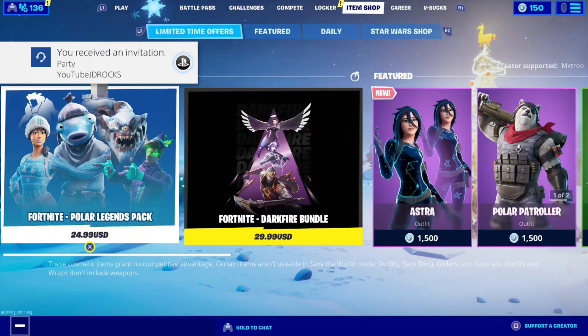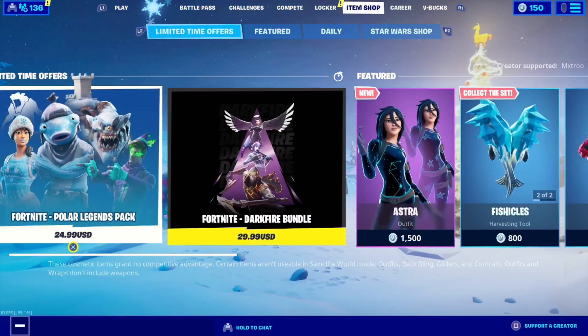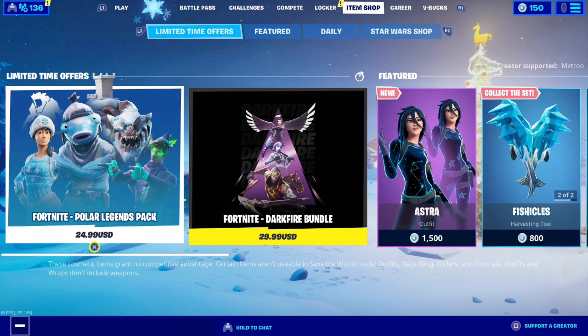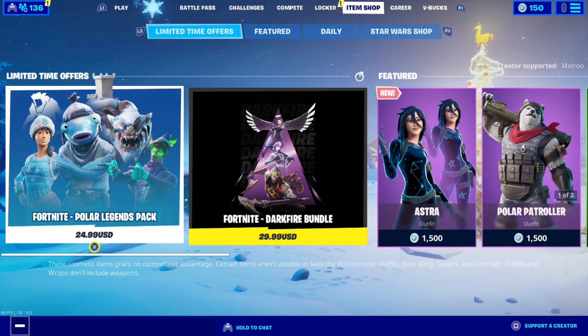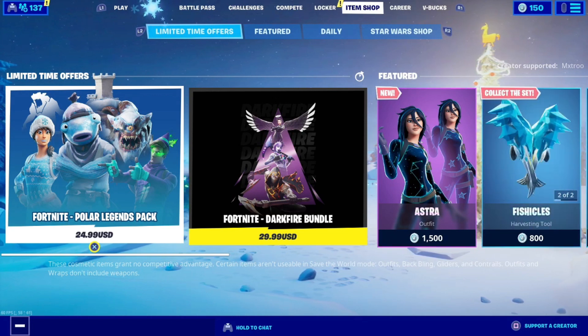Y'all let me know what y'all want. If you want to be entered into my Menseco giveaway and my Polar Legends pack giveaway, all you have to do is drop a like on this video, drop a sub, and make sure to comment. You will be entered. But make sure to drop your Epic username so I can go ahead and gift you anything.